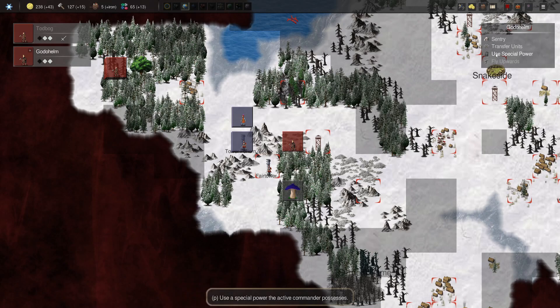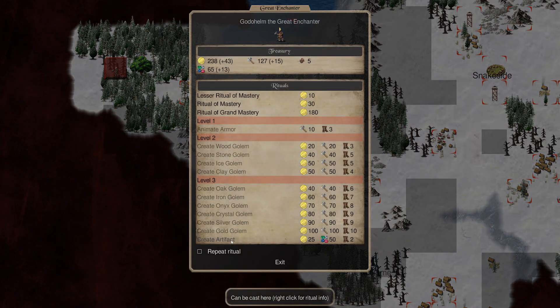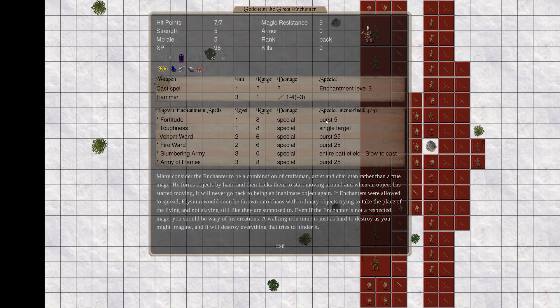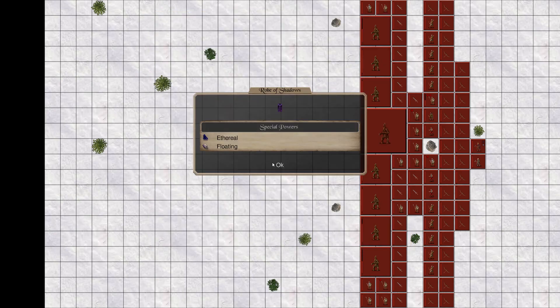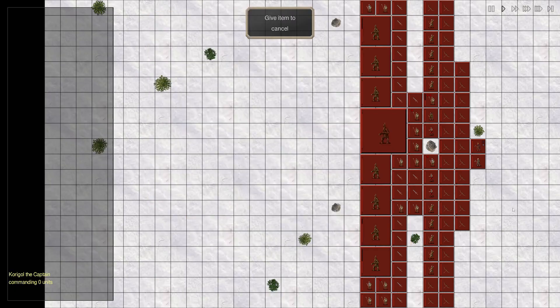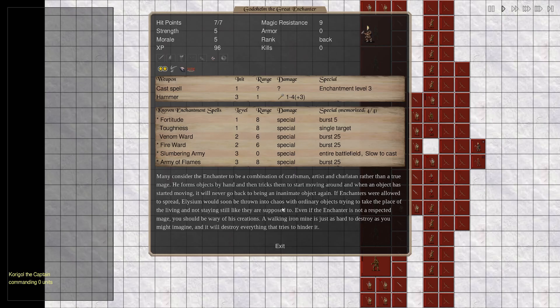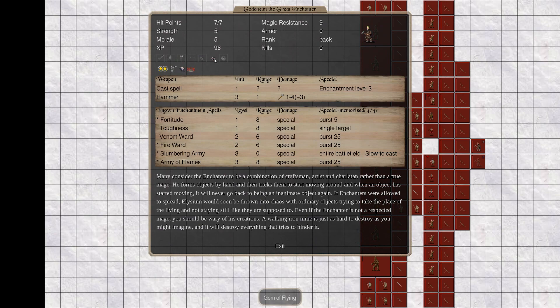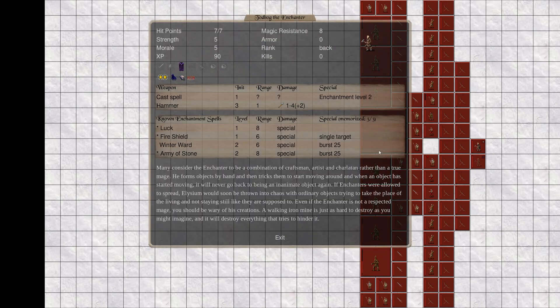You guys together. Goldaheim, let's just create an artifact. Robe of shadows. That's cool - ethereal and floating. We give this to my lord, and all of a sudden we're both ethereal and floating. Floating, at least.